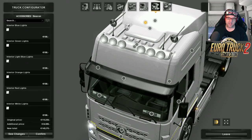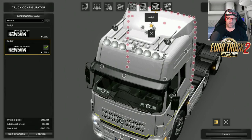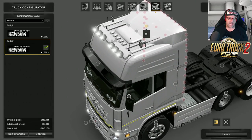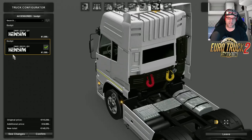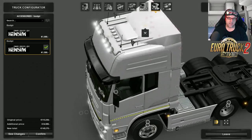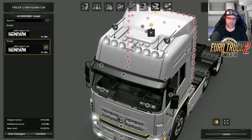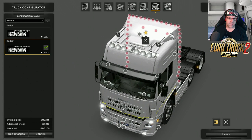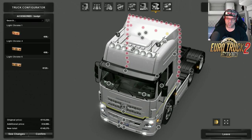Up here is the horn — you can add three or just the one. Then there's what it says is a beacon, but it's actually an interior light. You can change it to lots of colours: blue, green, orange, red, and white. On the back, if you want to go nuts with lights you can do so. However, you can't spin it round to view from the other side, which is a bit of a pain — it's only visible from one angle.